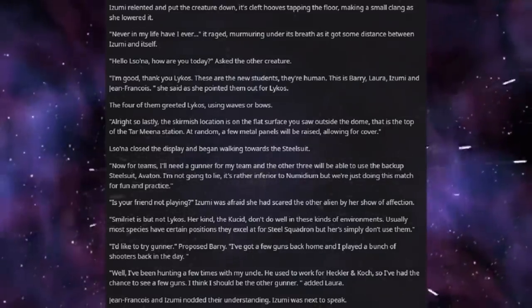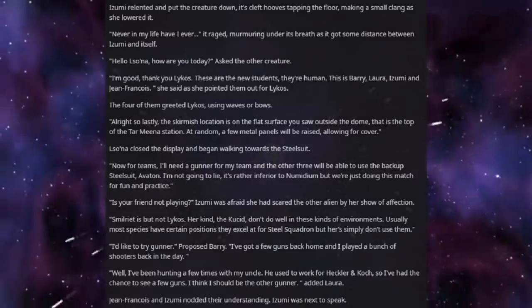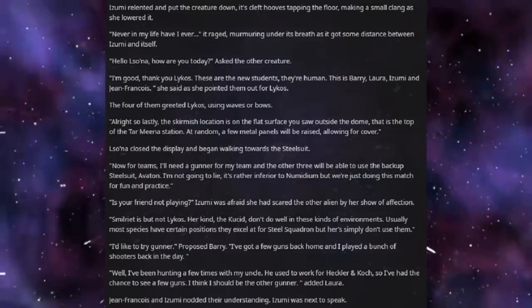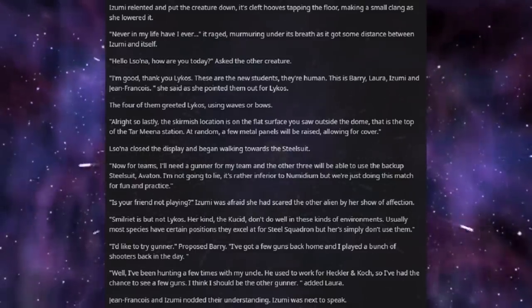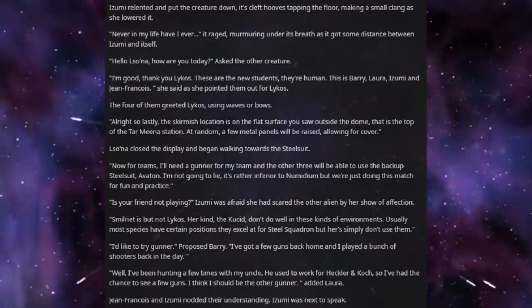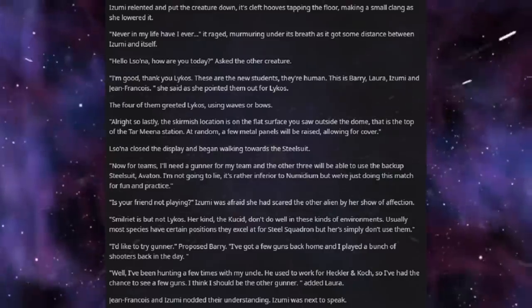"Is your friend not playing?" Izumi was afraid she had scared the other alien by her show of affection. "Smuriet is, but not Lekos. Her kind, the Kusid, don't do well in these kind of environments. Usually, most species have certain positions they excel at for Steel Squadron, but hers simply don't use them." "I'd like to try gunner," proposed Barry. "I've got a few guns back home, and I played a bunch of shooters back in the day."